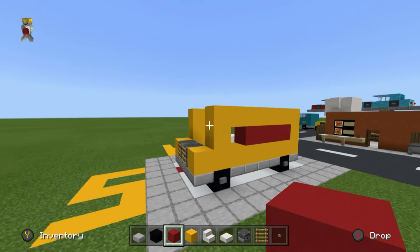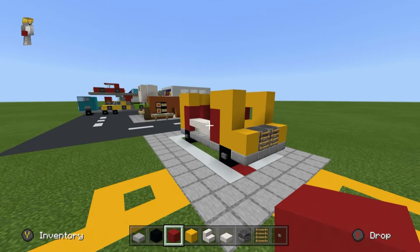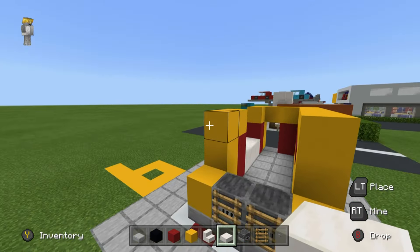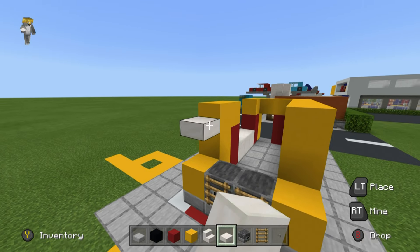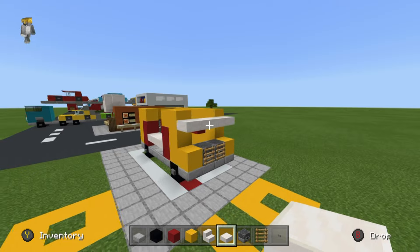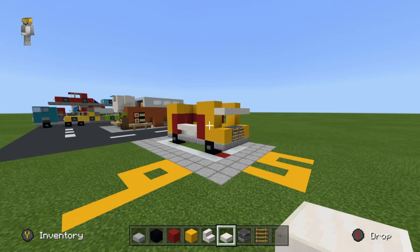Now above where the front of the vehicle is, we want to place some glass, and above the glass is going to be some quartz slabs just like that.